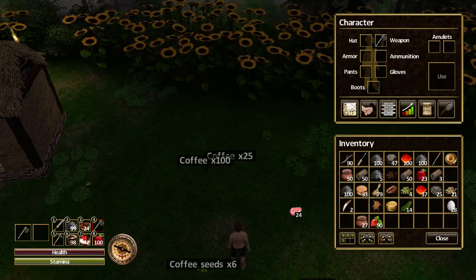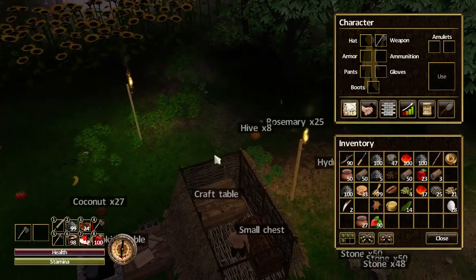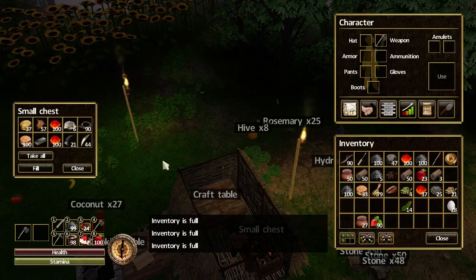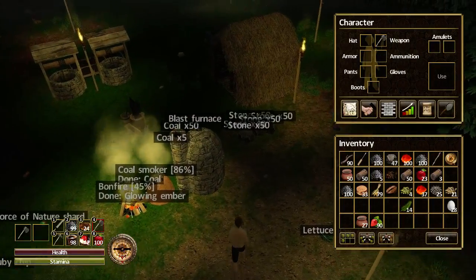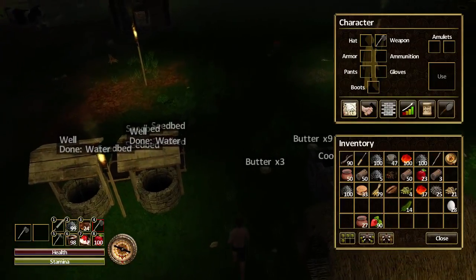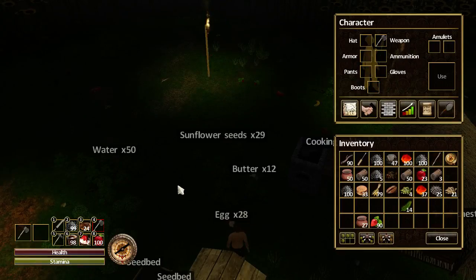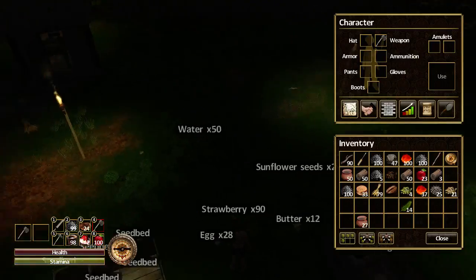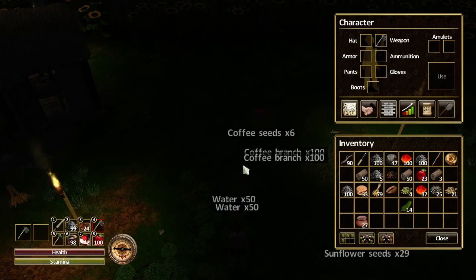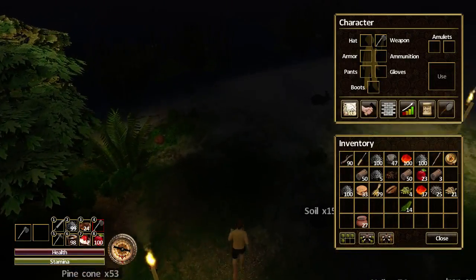We've got a bit of time left, so let's go see if we can get this goat which I saw a while back. I've lost track of it — let's see if we can find it. One thing I do want to do is drop these eggs back first; I don't want to risk dying and losing all my eggs. Why have I got two stacks of butter? There we go. It always feels like it's dark. Okay, let's head back and see if we can find a goat.